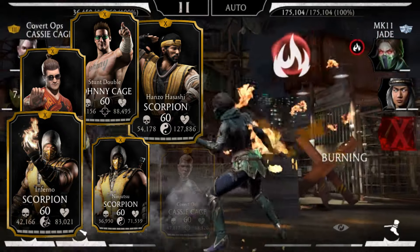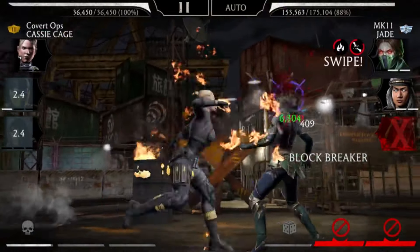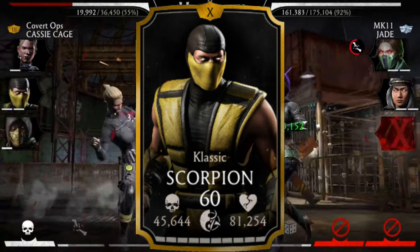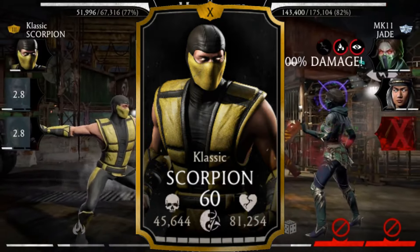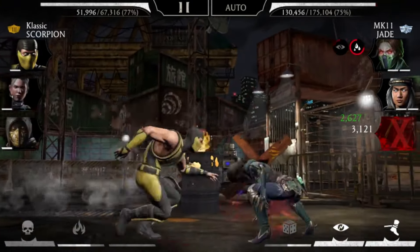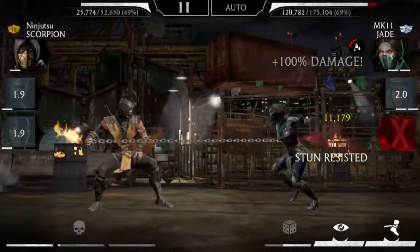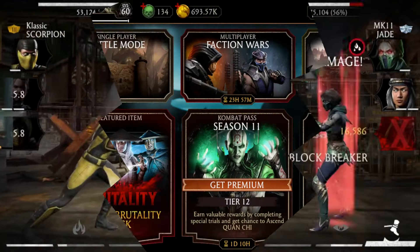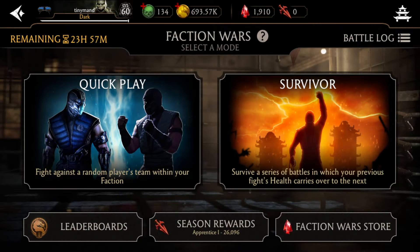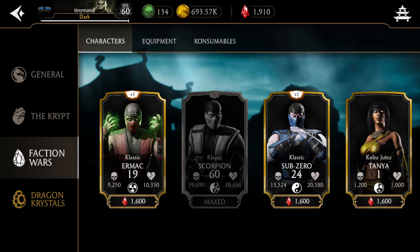There are exceptions — Covert Ops Cassie Cage mainly uses her special two but is one of the very best gold characters for beginners. The absolutely best character to carry your account is Classic Scorpion: he has DOTs, bleed on special one, and can be easily maxed out because you can get copies from the faction war store and from the classic pack. Also, buy one copy of Classic Ermac from the faction war store so he can kill bosses for you — but if you already got him from the classic pack, don't bother.